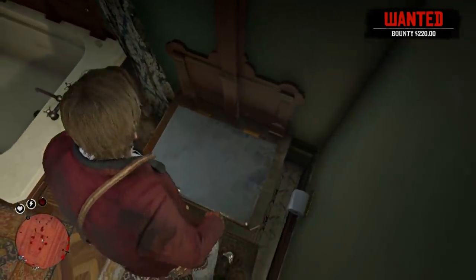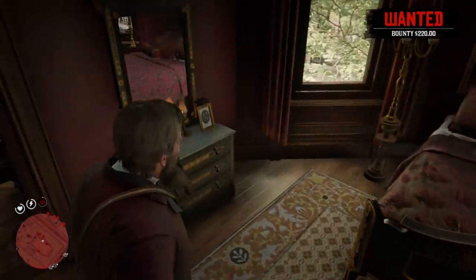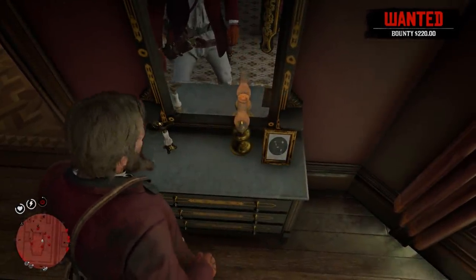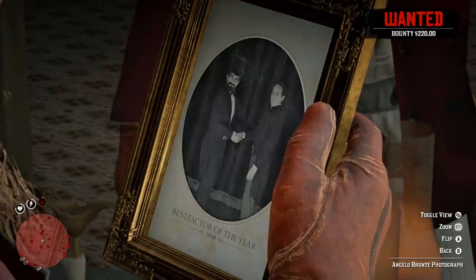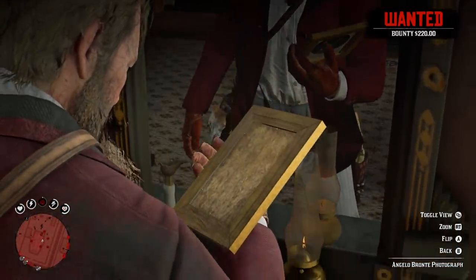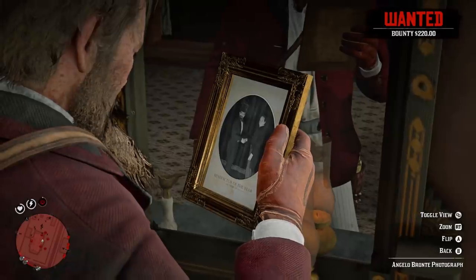Oh, how hilarious would that have been if he was, like, taking a bath this whole time? That would have been great. So we've got a couple more drawers here — some snake oil in it. It's nice that they actually populated stuff in here. He's got one fancy shitter. Is there anything in this... Angelo Bronte photograph? We can't flip it. What is this? Benefactor of the Year, 1898. Well, that's nifty.